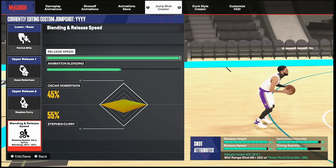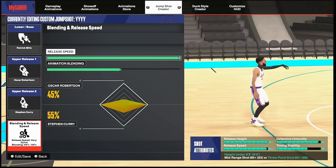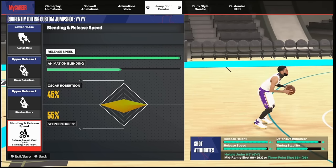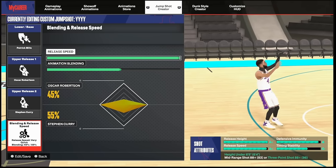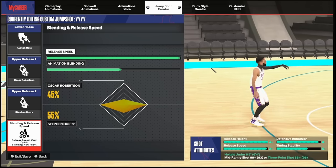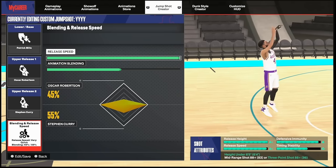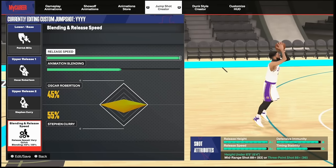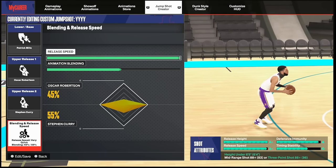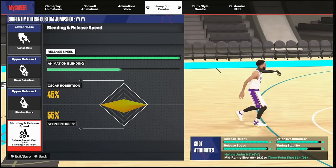A 50-50 is basically when you shoot the ball when a defender has his hands down — that's the best thing to do with this base. Patrick Mills is probably the best base in the game hands down. The release speed being A+ but not fully maxed out makes your jump shot a little slower, but that does impact the timing no matter what. The release speed bar being maxed out or not will always impact your timing — just keep that in mind.